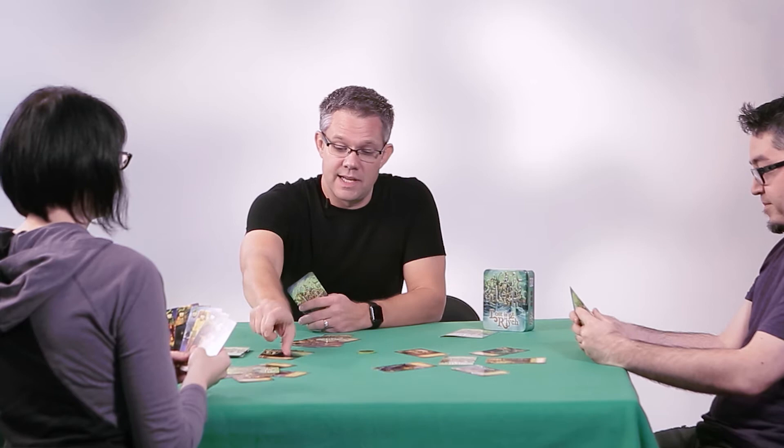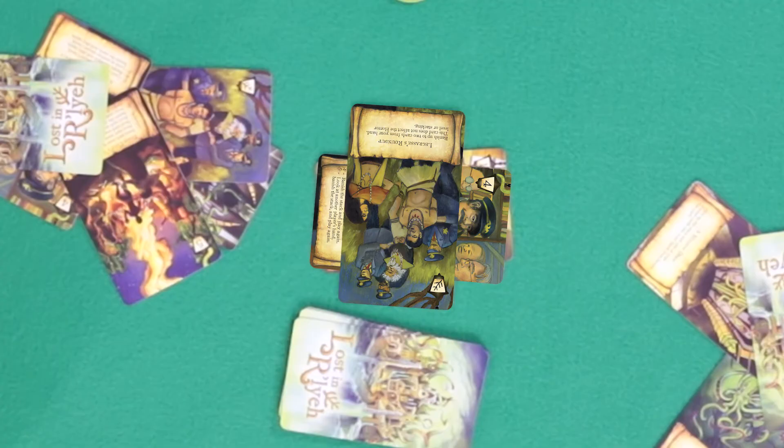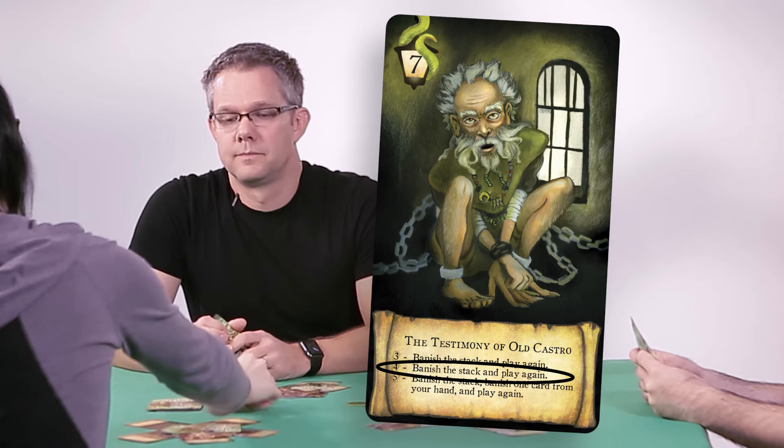Sometimes an event card will stick around on the discard pile after you play it. This one lets me banish two cards from my hand, but I put it on there sideways so we can still see that number four, because that's what Lisa will have to meet or beat when her turn is next. And I can do that with four sevens. That also gives me the special ability to banish the entire stack and play another card. And then I draw back up to six.